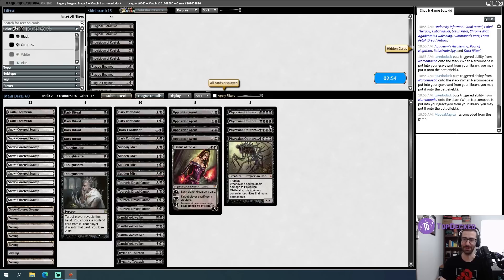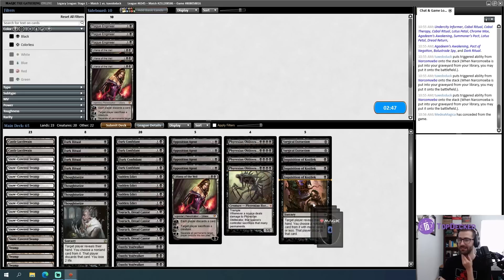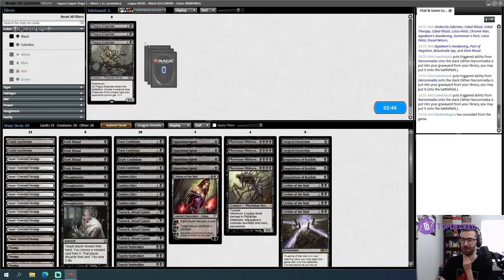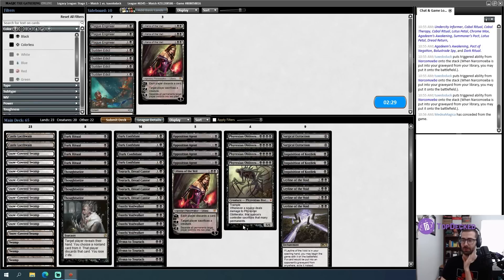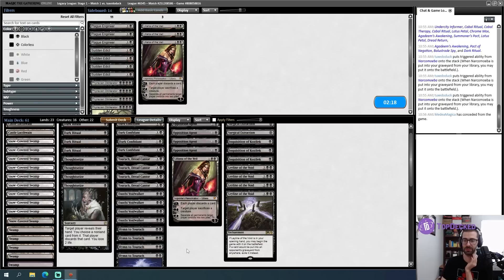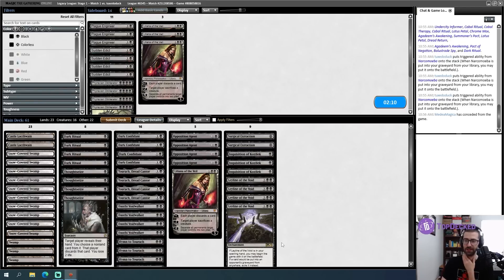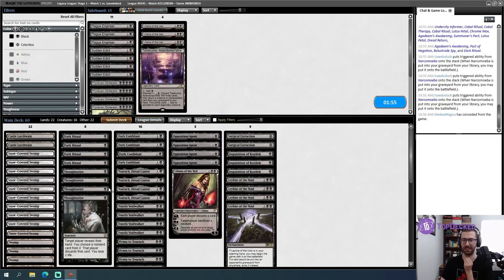We got bullied, but we are now looking to be the bully. At least nine cards getting boarded in, maybe twelve. Plague Engineer, while it kills Narcomoeba, due to the Bridge from Below that doesn't actually stop my opponent. So this is probably not a Sudden Edict game most of the time, and probably not a Phyrexian Obliterator game most of the time. This still leaves me with 16 creatures to actually end the game with. Pull a Takenuma and run 22, because I don't really want to cut anything else here. I would like to play first.